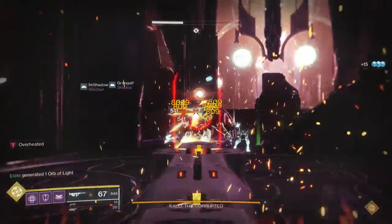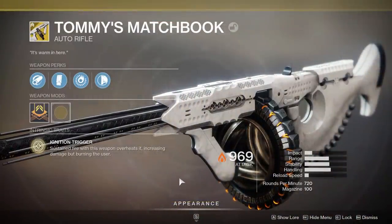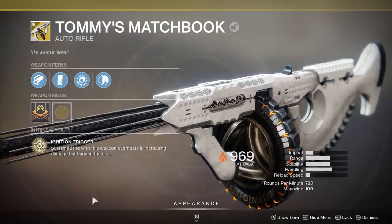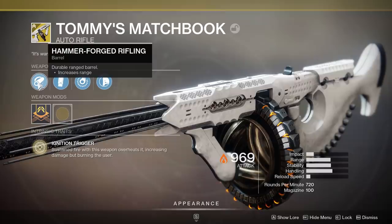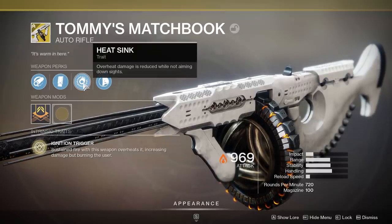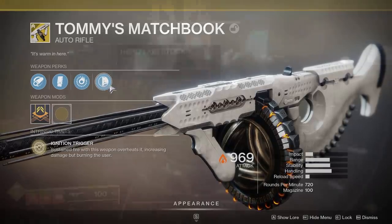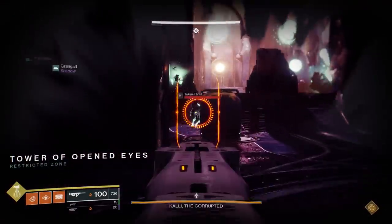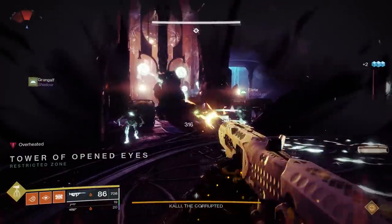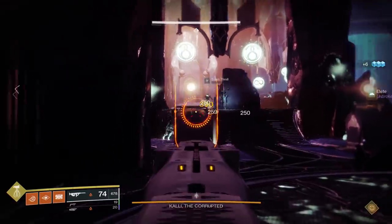First things first, we gotta take a look at this weapon. The intrinsic perk is Ignition Trigger - sustained fire with this weapon overheats it, increasing damage but burning the user. It also has another unique perk called Heat Sink: overheat damage is reduced while not aiming down sights. Essentially, this weapon has a massive 100-round magazine. After you continuously fire it, it's going to light on fire, damaging you but increasing the damage substantially. As soon as you stop firing, the bonus damage goes away and the burn effect stops.